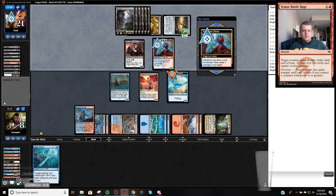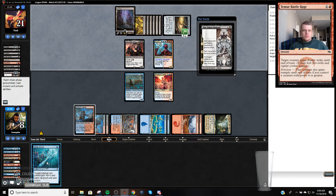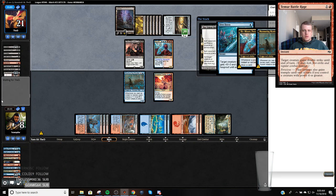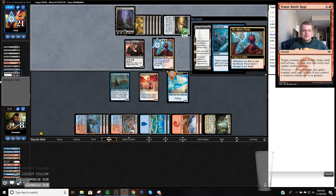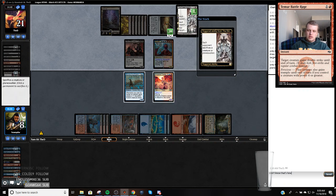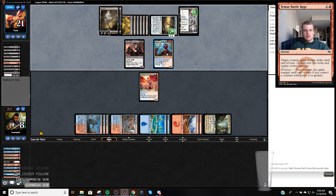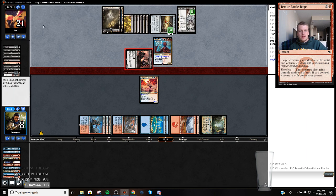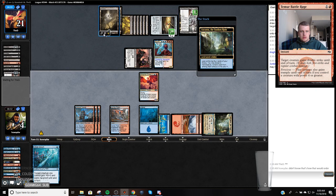This smokes a bird. We're going to stack a bird. We'll get rid of this — yeah, this thing just completely bodied us. I don't think we have a draw here. The Eldest Reborn just got us.